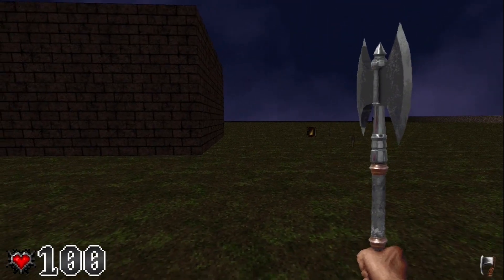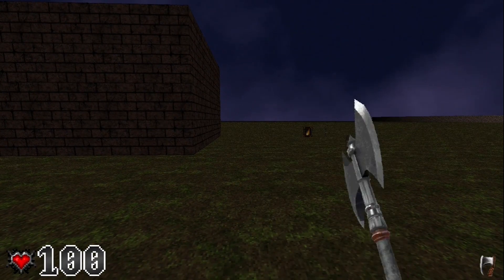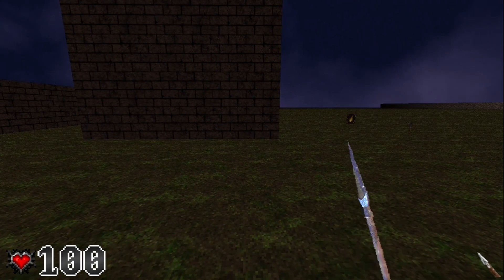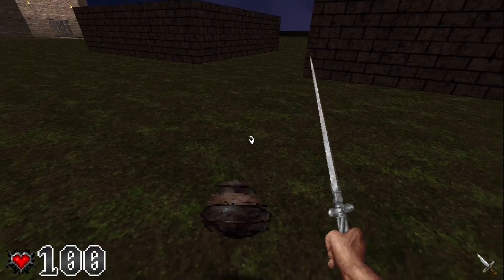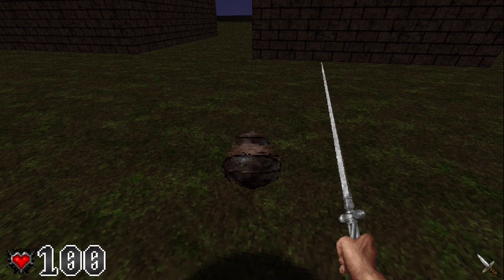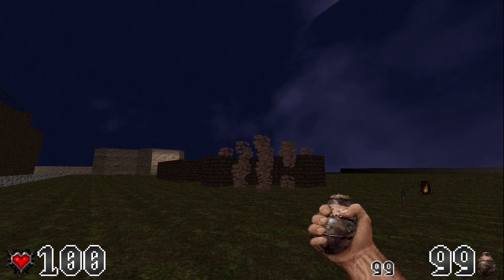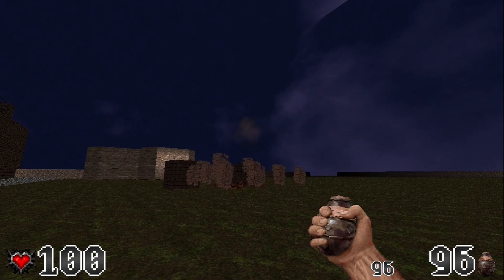Here we got this axe — also a bonk on the head motion. Then we got the lance, or the spear — just a simple poke attack. Same with this dagger. Most exciting weapon I have now: a medieval-looking hand grenade.